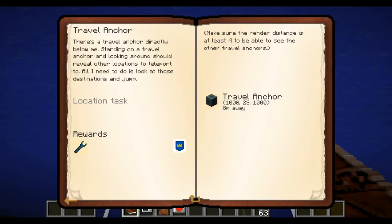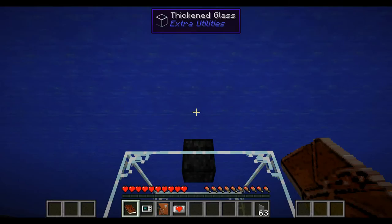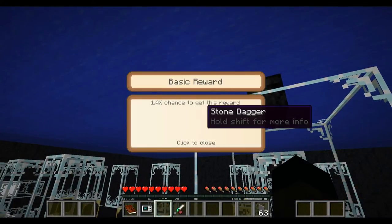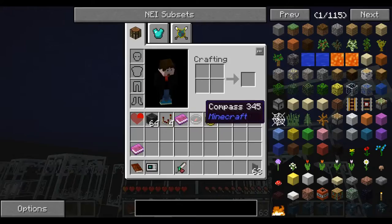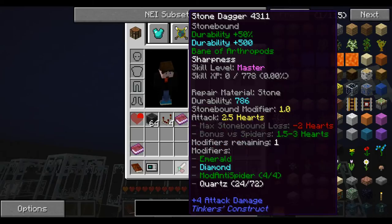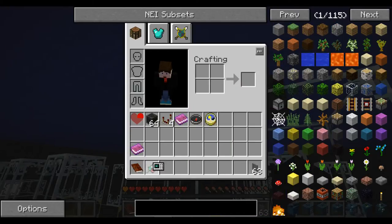There's a travel anchor directly below me. Standing on the travel anchor and looking around should reveal other locations to teleport to. I need to look at those destinations and jump. Render distance four - I can't imagine playing on anything even close to render distance four. Let's equip that and look at our reward bag. We get a stone dagger with sharpness, stone-bound modifier, emerald mod - basically anti-spider and quartz, sharpness one.